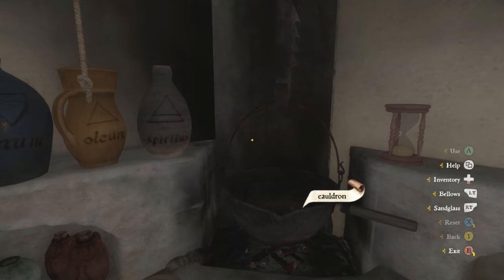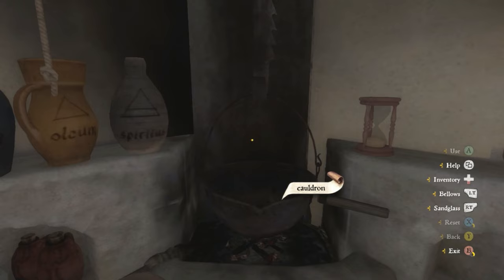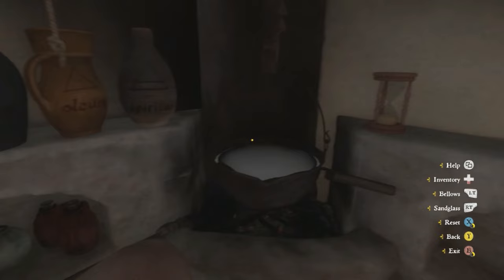Now that you know how to read, have the right recipe, and have all the materials, go to any alchemy station on the map. Hit 'Read' on the recipe book, and since you have the materials, hold the 'Prepare' button — that will set everything you need out on the alchemy station ready to go. For the marigold potion, the first step is to select water and pour a decent portion into the main cauldron.